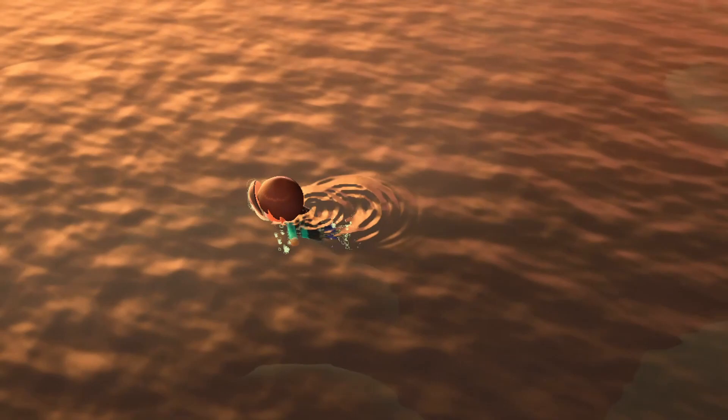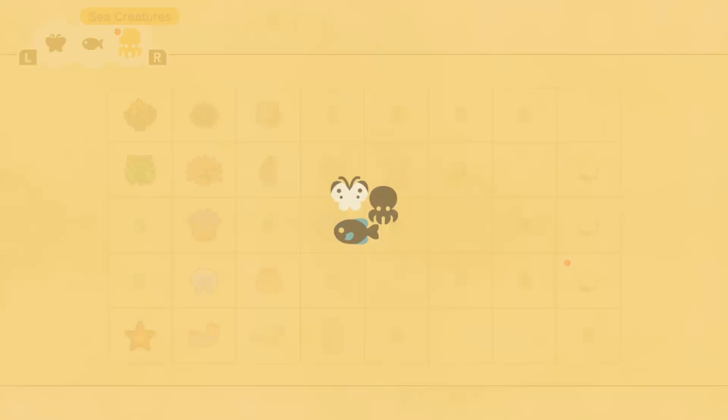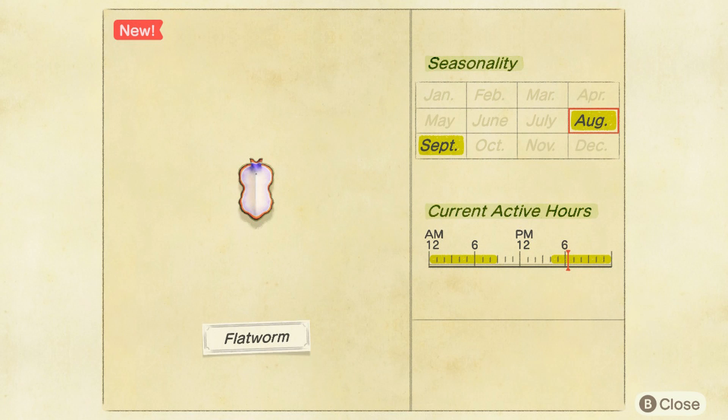Let's check out some information about the flatworm. In the northern hemisphere it appears in August and September; in the southern hemisphere, February and March — so it's kind of a limited time. It's available from 4pm until 9am, location C. Of course, you need to dive in order to catch it. It's categorized as a tiny shadow, but you can see in the video how it actually looks. And it sells for 700 bells at Nook's Cranny store.